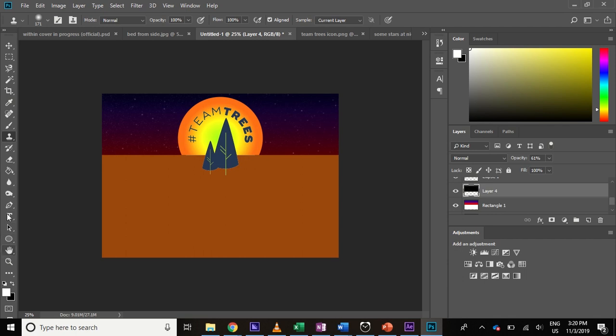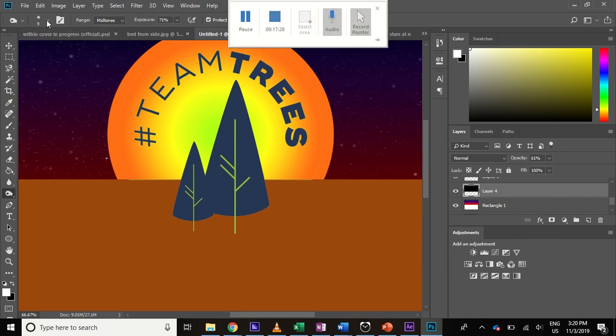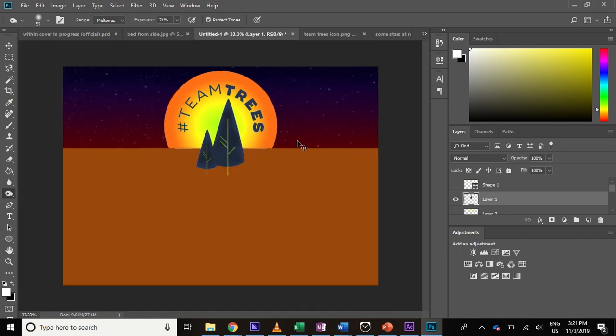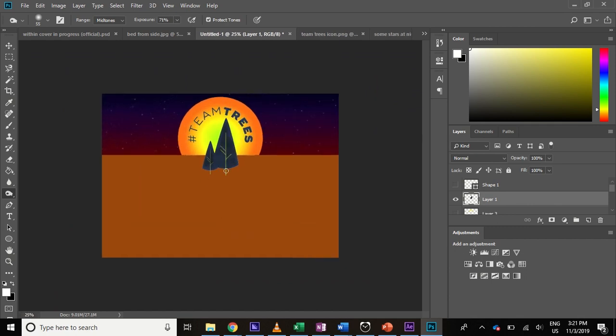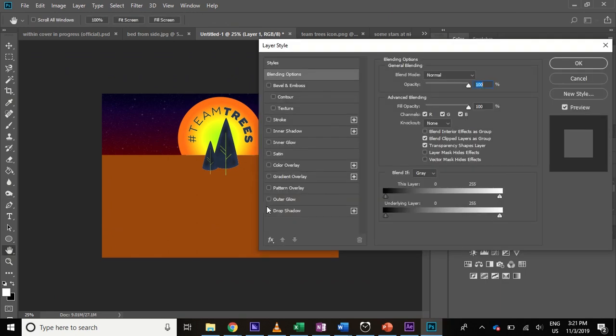We're gonna want some shadow, so what I tend to do for shadow is use this tool called the burn tool — this little hand thing. Take the size up a little bit and select the right layer. You can see it gives it that burnt effect that I think personally makes it stand out a lot — kind of like a makeshift shadow. It also gives us some depth.